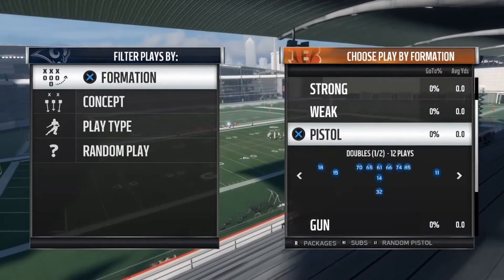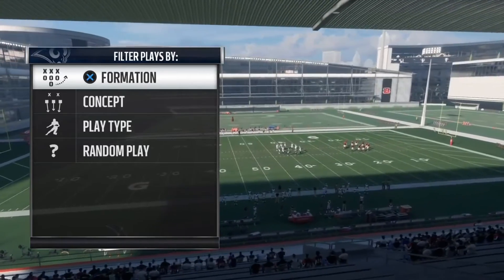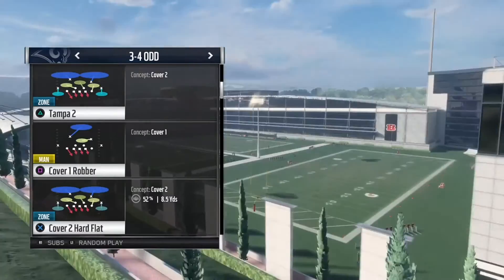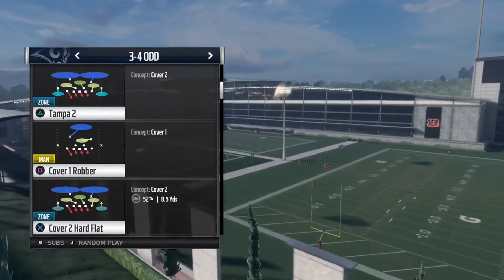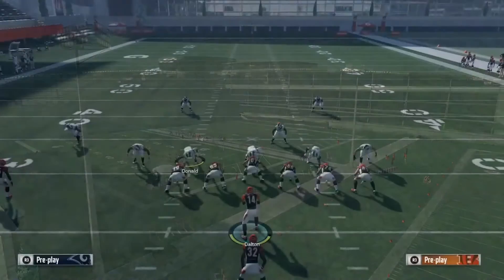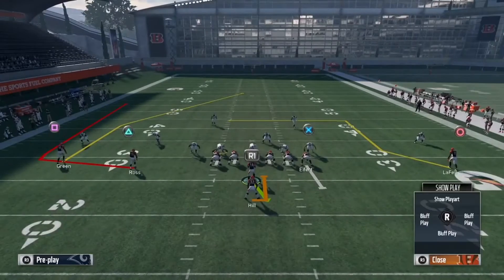This play is in the Chargers playbook on a Pistol Doubles formation. The play is called PA Zone Shot. This play can beat Cover 2, Cover 2 Man-to-Man, Cover 1, and Cover 3 for a wide open touchdown. We're gonna run it against Cover 1 first, and then show you Cover 2 Zone, Cover 2 Man-to-Man, and Cover 3.